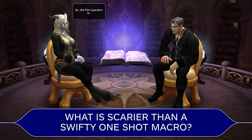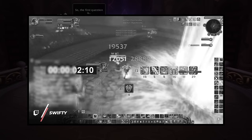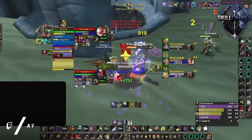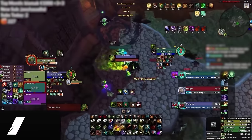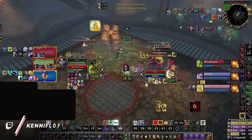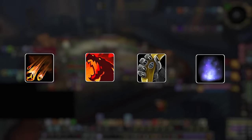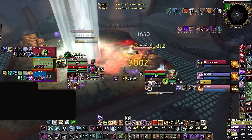By now you already know that burst damage is always better if you can toss in some lockdown. If you're a retail player, this is usually done through micro CC — who needs long CC chains to win? Now if you thought micro CC was a retail-only problem, think again because cata is full of it: impact stuns, DB, monkey blind, blanket CS — the list goes on. All of these things are great for piling on pressure, peeling, you name it.